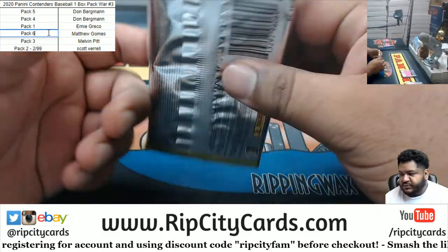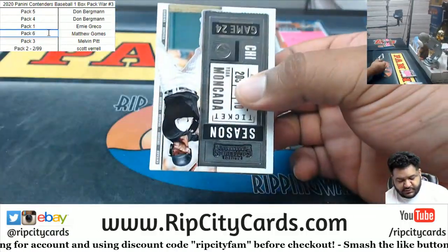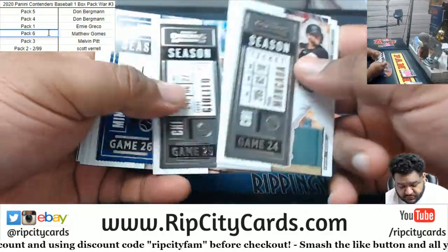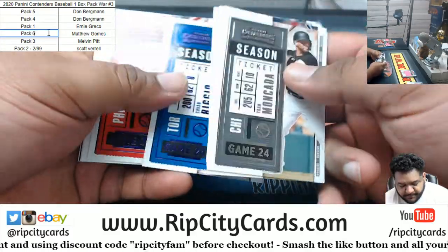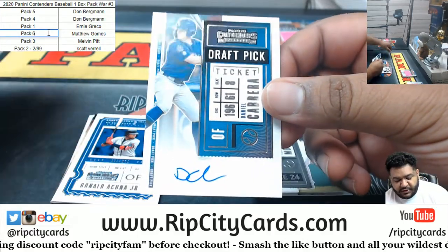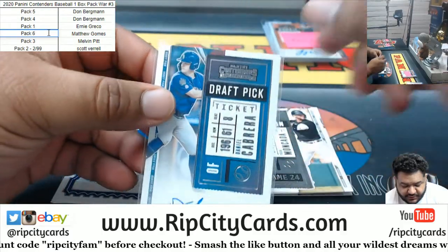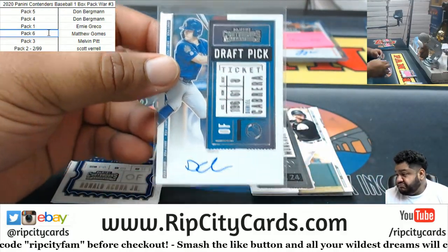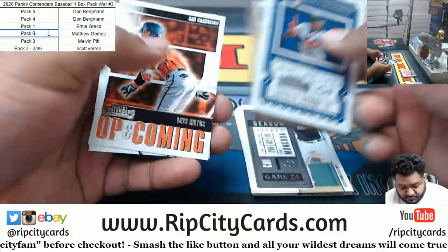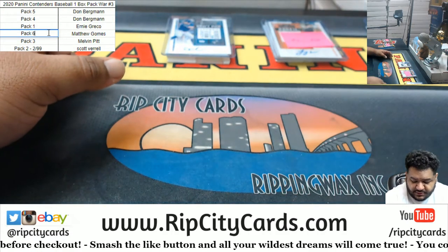Next is Gomes — pack six. Good luck. On-card autograph for Daniel Cabrera. No numbered cards, but that is your pack — there you go, Gomes.